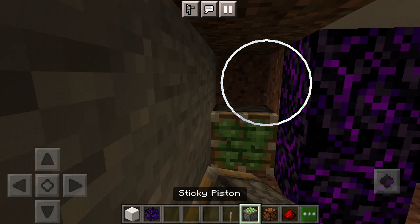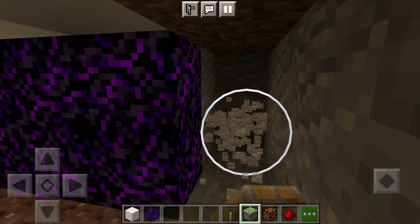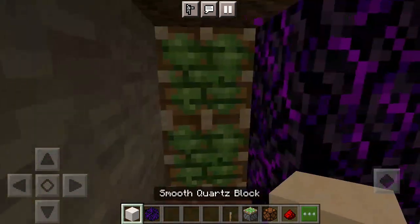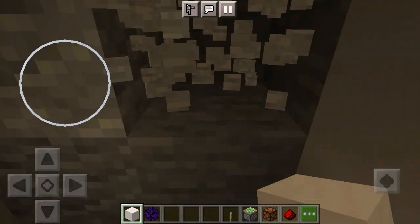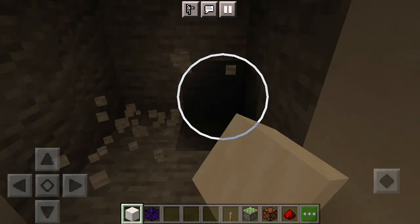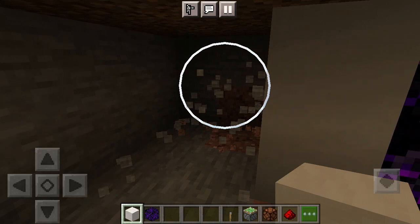Grab sticky pistons — you'll need four — and then a lever. Go ahead and place your two pistons right there, and then back two right here, place two more. I'm going to be using this block for my door. Go ahead and mine back.